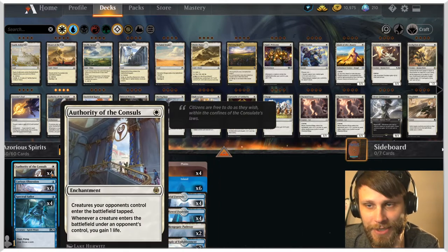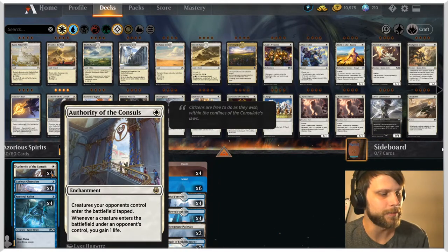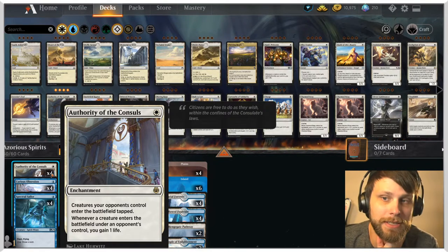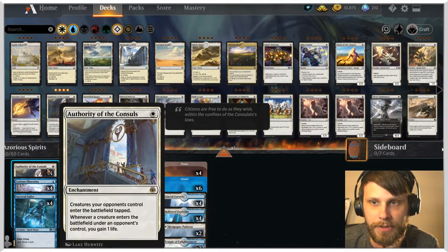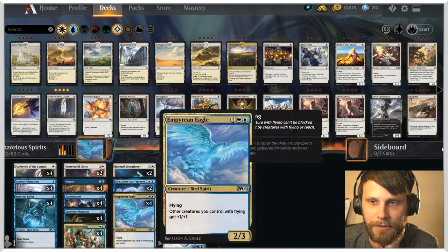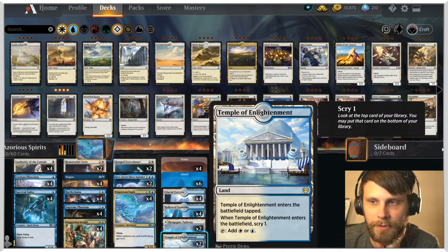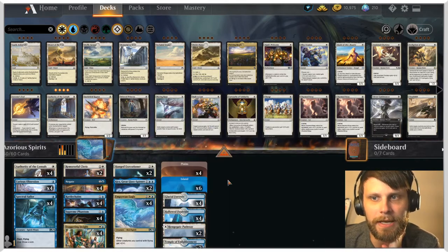For creature-based lists, I really like having Authority of the Consuls. This is just one of my favorite prison-esque cards. Not only does it gain us a lot of life, but it also slows down the opponent. Against things like Mono Red, we have a really good shot of just taking them down if we can get that early. There's also some tech in the lands, mostly with Scry. This is a pretty basic list, but let's give it a shot.